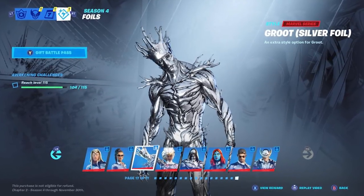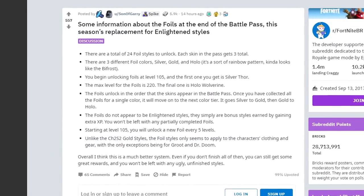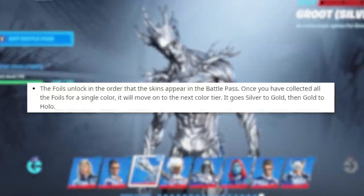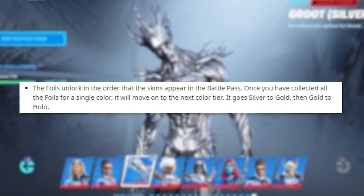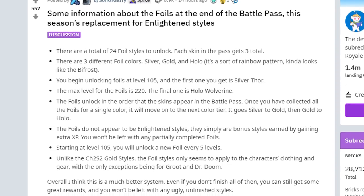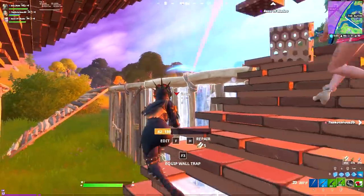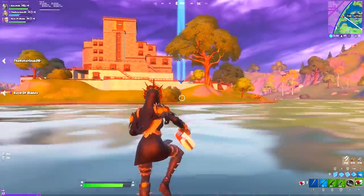If you head to one of the tabs in the Battle Pass lobby, you can see a list of variants nicknamed Foils — different color types for the Marvel skins. You get a new foil every five levels past tier 100. It begins with silver foils for each skin, then gold versions, and lastly the holo versions, which go all the way up to holo Wolverine at level 220.